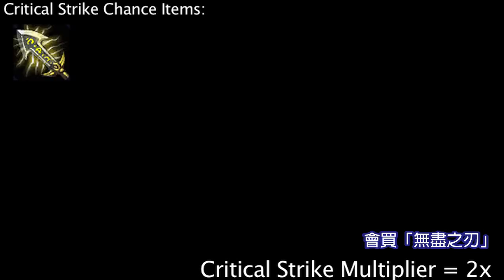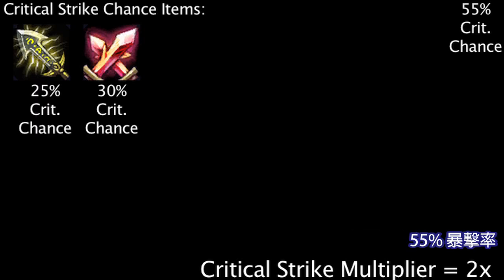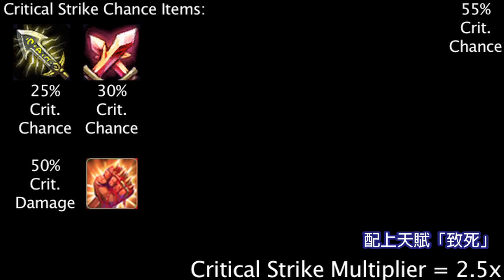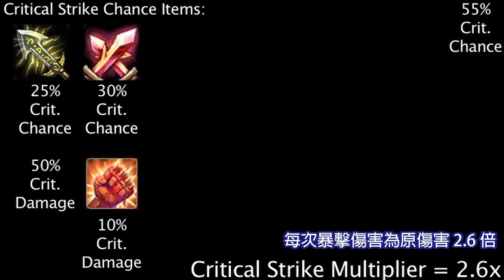Let's look at some critical strike chance boosting items. Many physical damage dealing champions will buy an Infinity Edge and a Phantom Dancer as their first major items. One of the benefits is that these two items grant a total of 55% critical strike chance. Not only that, the Infinity Edge increases a critical strike's damage to 2.5 times the damage of an auto attack, as opposed to 2 times. Combined with the lethality mastery, which boosts critical strike damage by 10%, every critical strike will deal 2.6 times the damage of a normal attack.